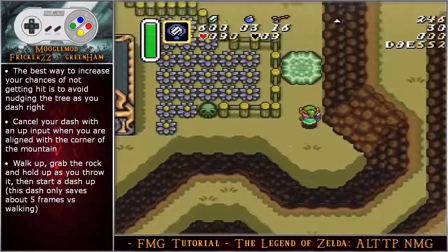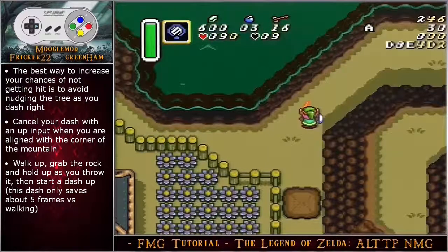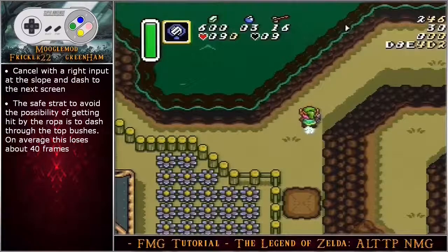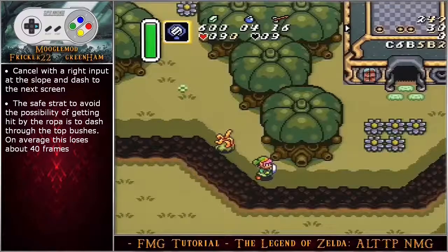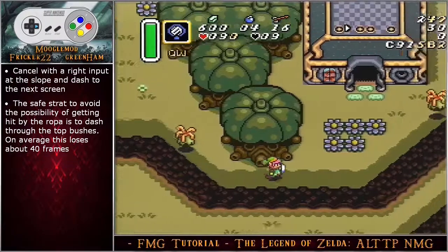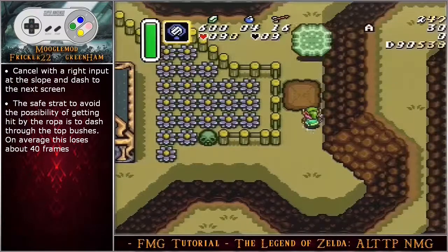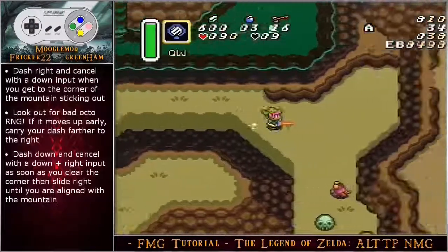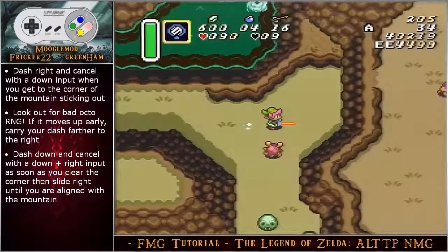Cancel your dash with an up input when you are aligned with the corner of the mountain. Walk up, grab the rock, and hold up as you throw it, then start a dash up — this dash only saves about five frames versus walking. Cancel with a right input at the slope and dash to the next screen. The safe strategy to avoid the possibility of getting hit by the ropa is to dash through the top row of bushes — on average this loses about 40 frames but saves you the possibility of losing two hearts. Dash right and cancel with a down input when you get to the corner of the mountain sticking out.